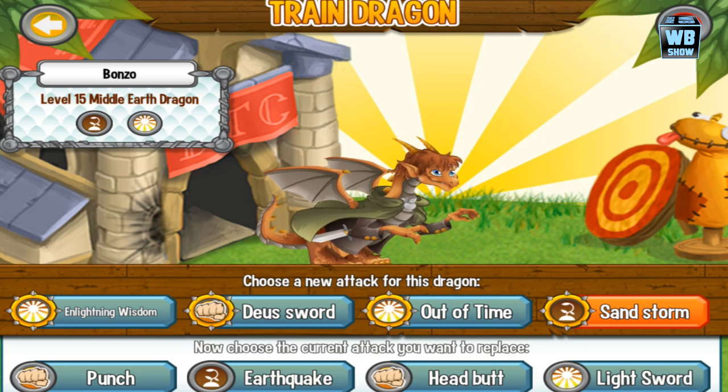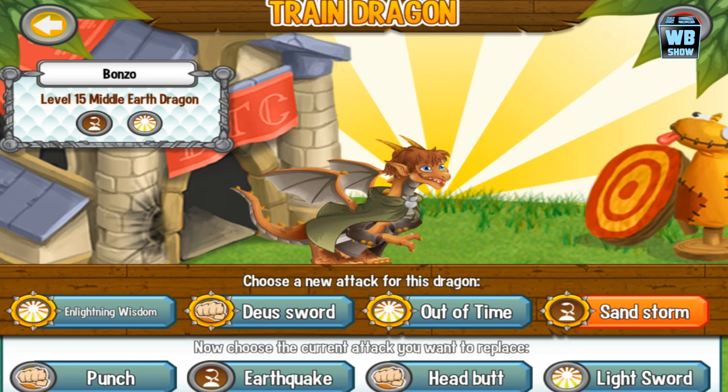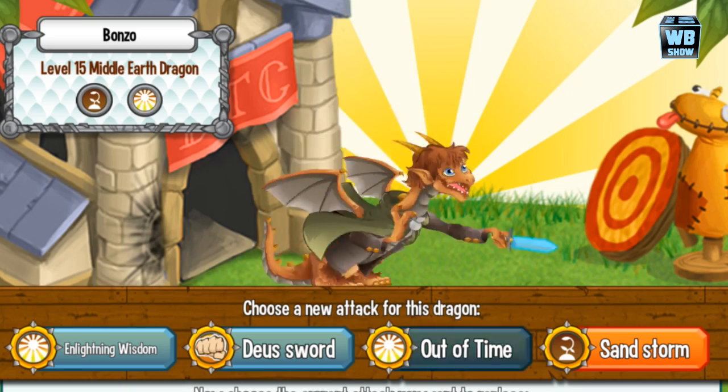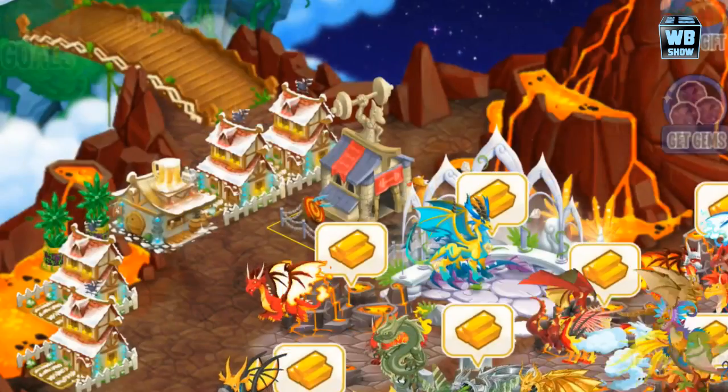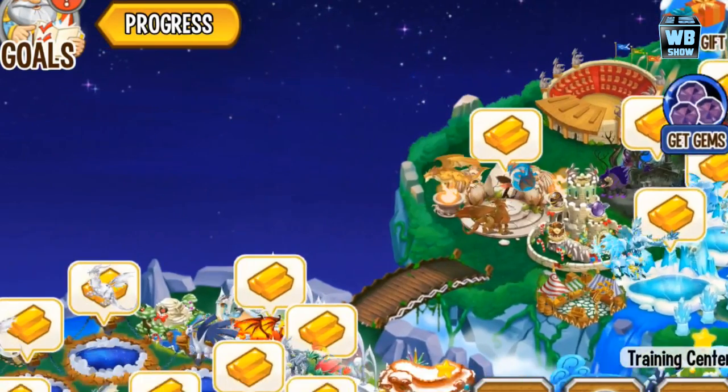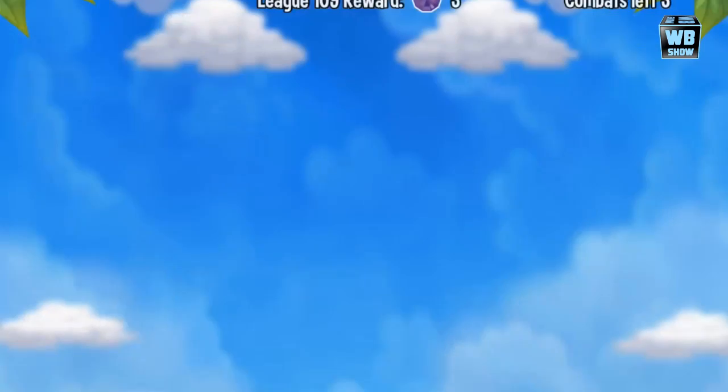His basic attack is light sword, head butt, earthquake, and punch. I like the animation. Today what we're gonna do special is let's see if we can go into battle. We're gonna go into battle with Bilbo Baggins.